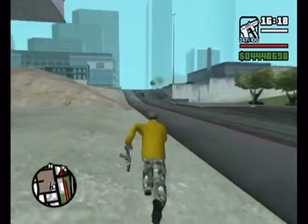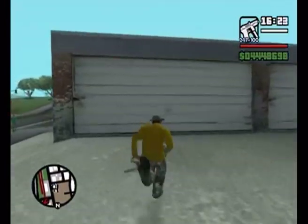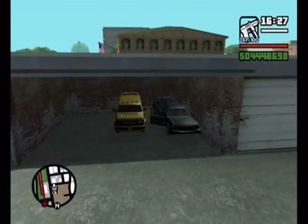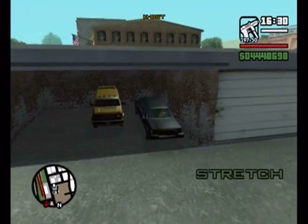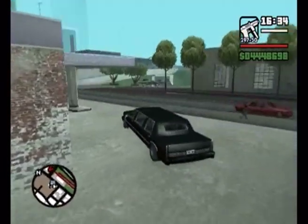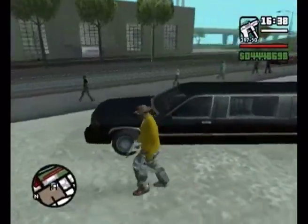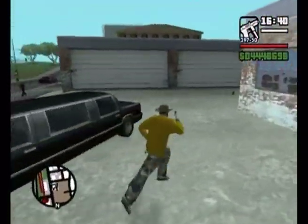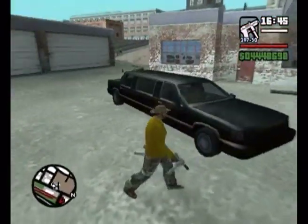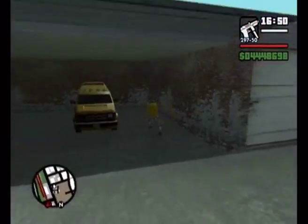Stupid garage yet again — it's really not liking me. The exclusive colour black stretch cannot be modded from a normal stretch, because the bottom half is always white for a normal stretch. You can't fully customise the normal stretch to be all black — it will only be half black, because the bottom bit will always be white. There's only one colour option, and that's the top half of the limo.